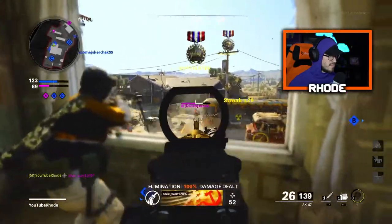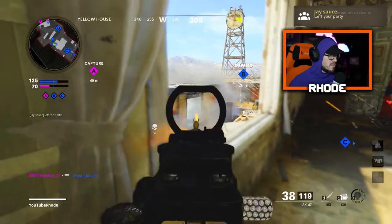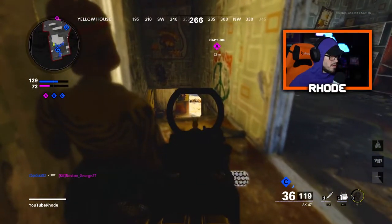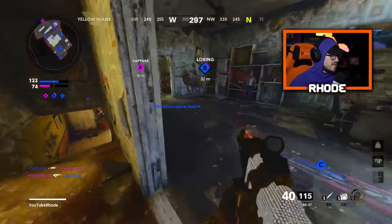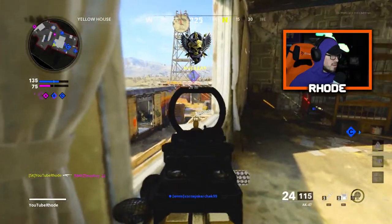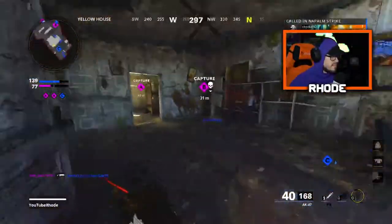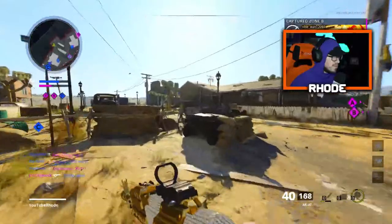I really can't believe Jay got kicked. I'm on a 29, I gotta play it slow — that's 2 down. I'm camping so bad. Losing Bravo, my wingman disappeared on me. There we go — we got the nuke! We got the nuke, we good now.